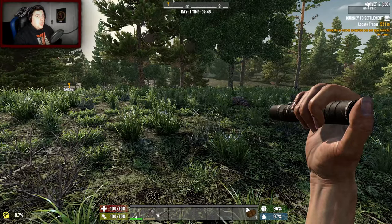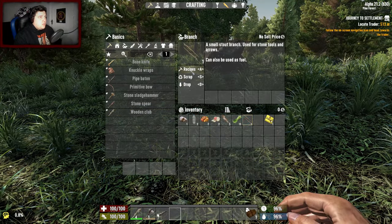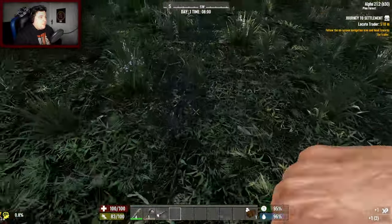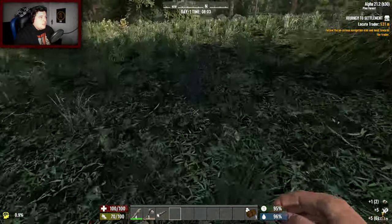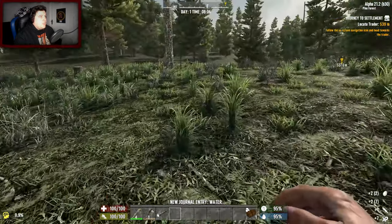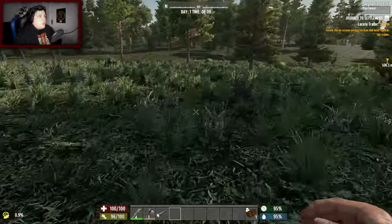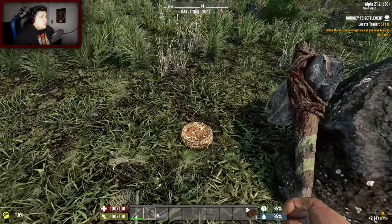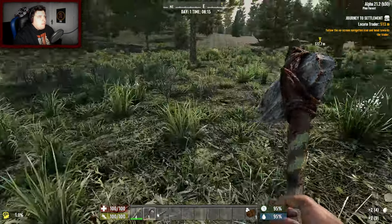We got a tier four - nice! And a stone axe already, a flashlight which I imagine I'll need, and some feathers. The next thing we need to do is locate the trader 520 meters away. Wow - it's different, very different. Normally you just get wood - how do I get wood? That is a question that needs answering. We got egg and feather. The loot abundance is 200, the highest it can be - basically doubled what I'd normally get.